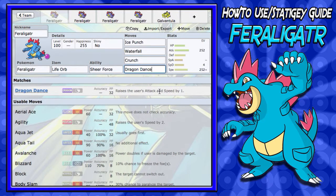For your fourth move, you're going to want Dragon Dance. Dragon Dance is a very good move — it raises attack and speed by one. If you set up two Dragon Dances on this Feraligatr, it's GG from there, you're going to sweep. You have Sheer Force, you have Life Orb, you have Dragon Dance times two, so you don't have to worry about anything.